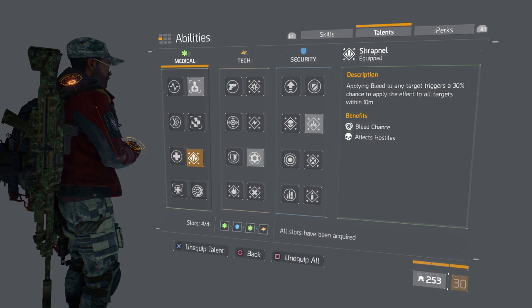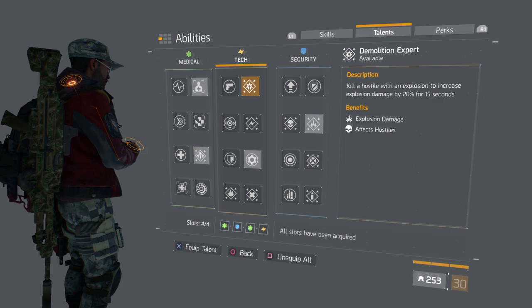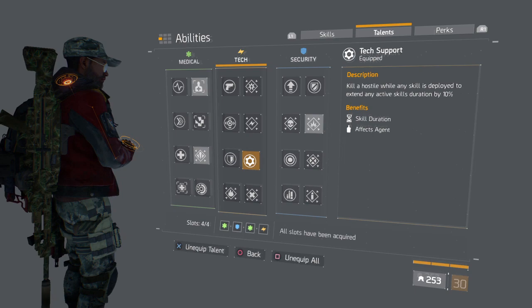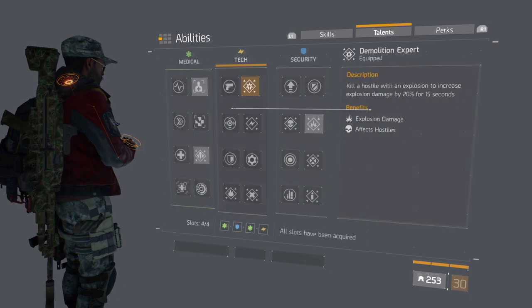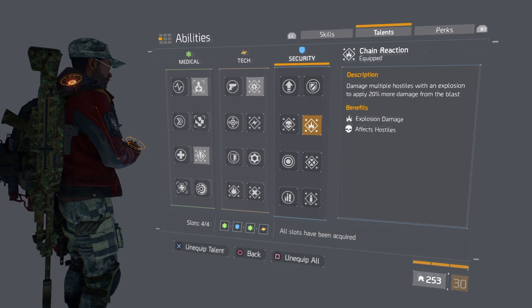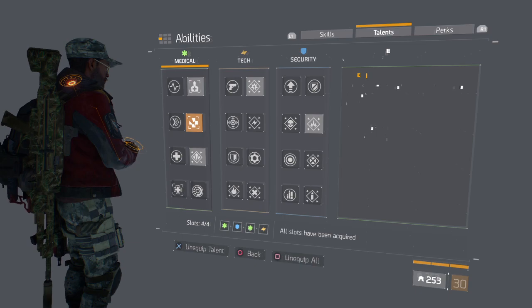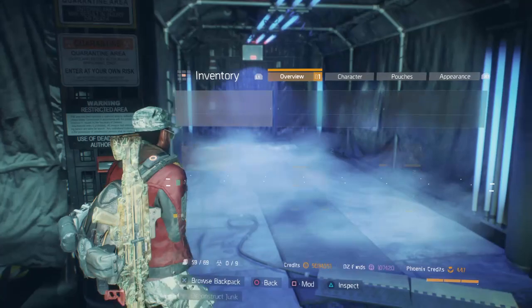The way to make your sticky bomb work better is you've got to run the right talents. Shrapnel — my sticky bomb always applies bleed, so if there are other people around, they bleed too, slow them down, and give you time to attack. I also use demolition expert. Right now I'm using tech support, which kills hostiles while any skill is deployed to extend active skills. Swapping that out gives us the perfect build: chain reaction, demolition expert, and triage — healing an ally with a skill reduces skill cooldowns by 15%.